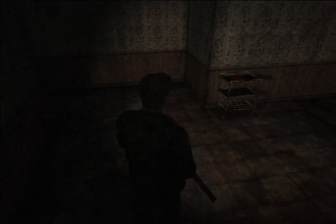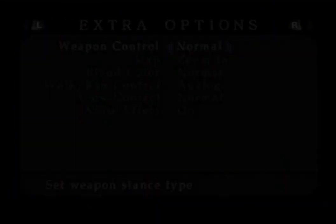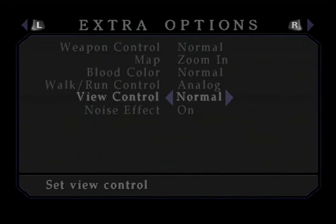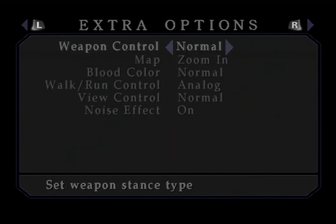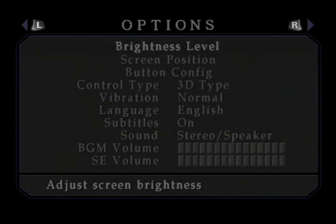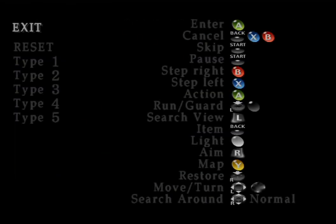Also, there are options here. These were probably in the PS2 version also, but there's like a noise effect we could turn off if we want — like the grain filter. Remember the problem I was having where I would press start and accidentally use the items? I fixed that by going into button config and I just turned off start.